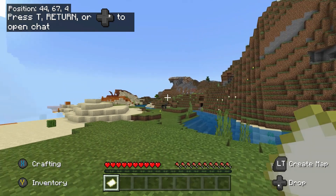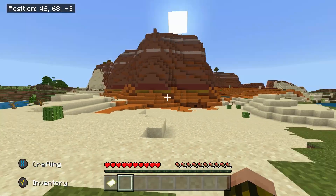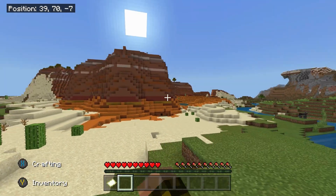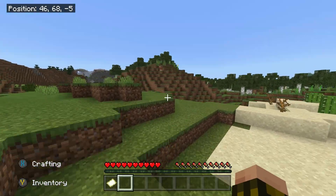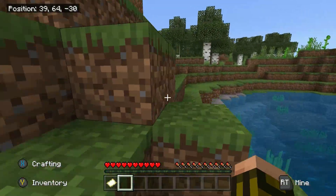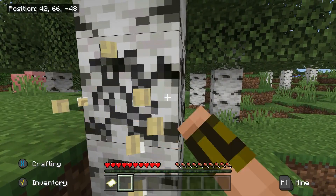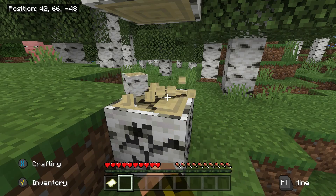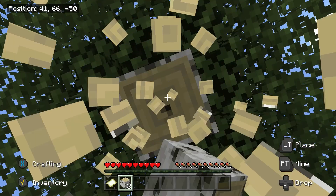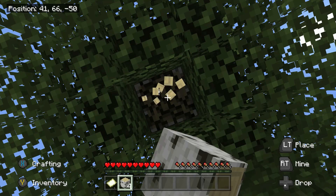The main reason I chose this seed is because we have a mesa biome right here to the left. I was looking through seeds to use for the let's play and this one I just couldn't pass up. I'm going to start by going to get some birch for the first episode. I might do a little caving, get some better tools, maybe make a little house. I have big plans for this let's play — it's going to be the main thing on my channel for a while.